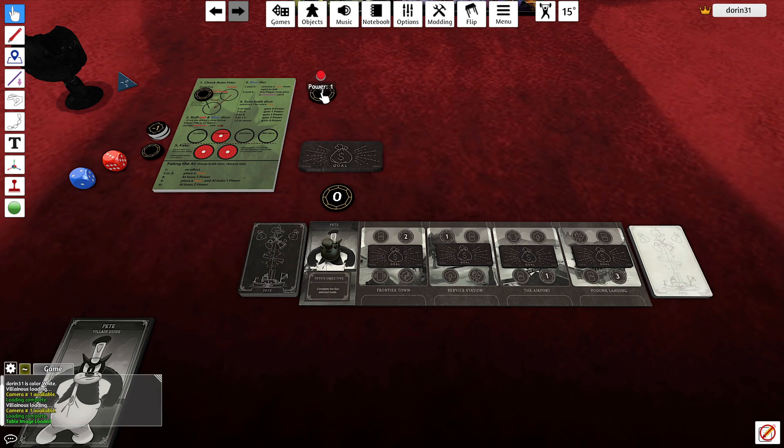The AI will try to reach 25 power. When the AI reveals an objective on my board, they will add plus one to their sum of dice for gaining power purposes. Let's see how it goes.